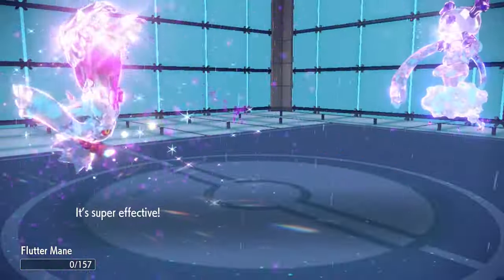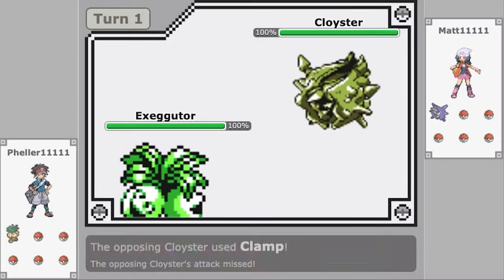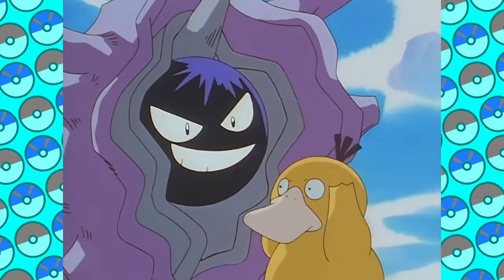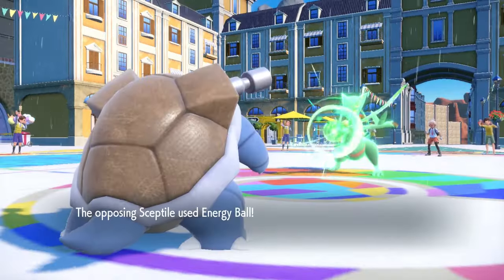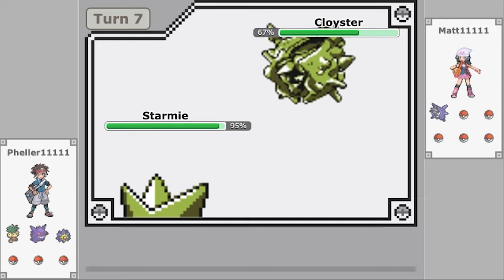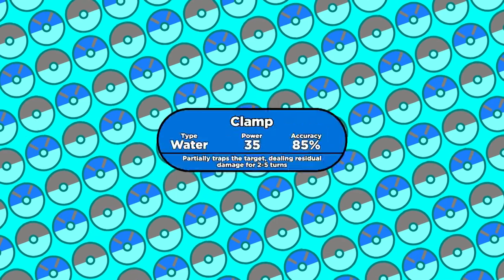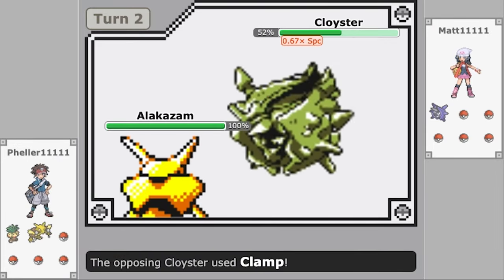There were also a couple of notable water type signature moves in Gen 1. Clamp was Cloyster's signature move, although other Pokémon can learn it nowadays. Partial trapping moves aren't all that common these days, but they were pretty messed up in Gen 1. Clamp does some initial damage, then traps the target for up to 5 turns. Every turn the target is trapped, Clamp does the same amount of damage as the first hit. In modern games, a partially trapped Pokémon can still attack — not in Gen 1. If you're trapped by Clamp, you can't attack until the move ends. If Cloyster is faster than you, it can Clamp you again as soon as you're freed, potentially stun-locking you into oblivion. On top of all that, Clamp is the strongest partial trapping move in the generation with a base power of 35. The only downside is its 85% accuracy.